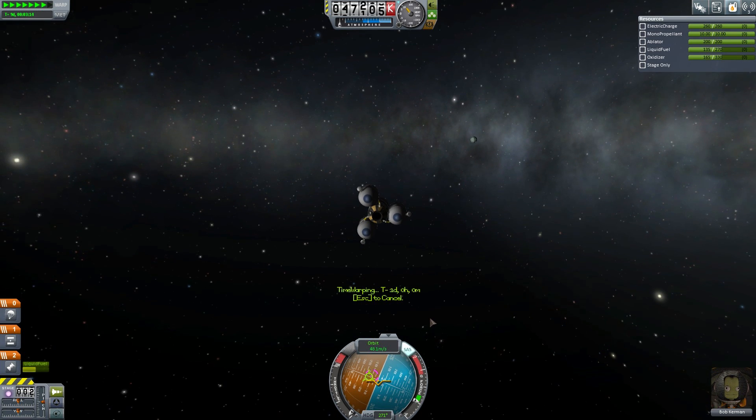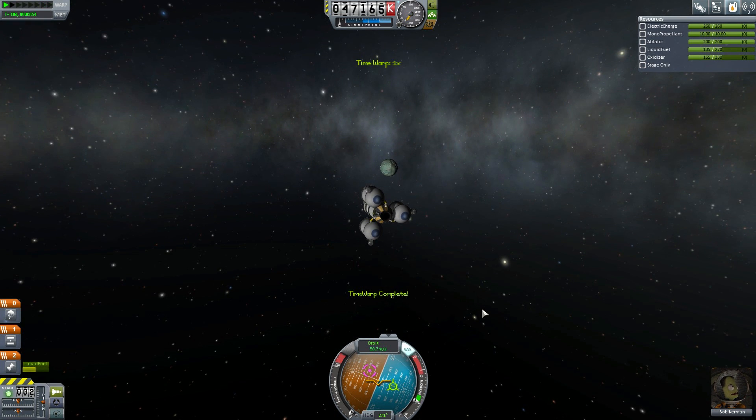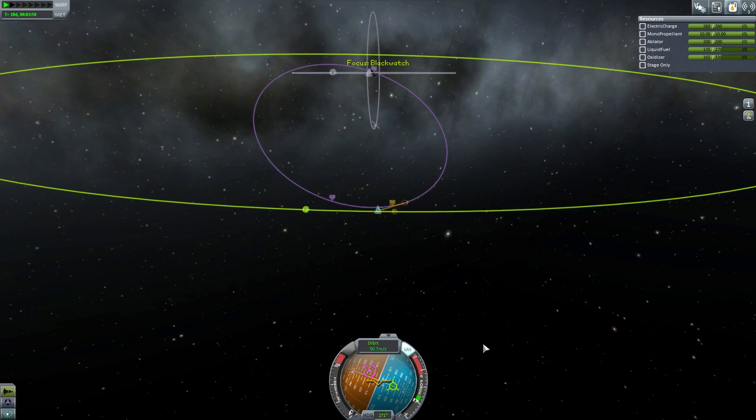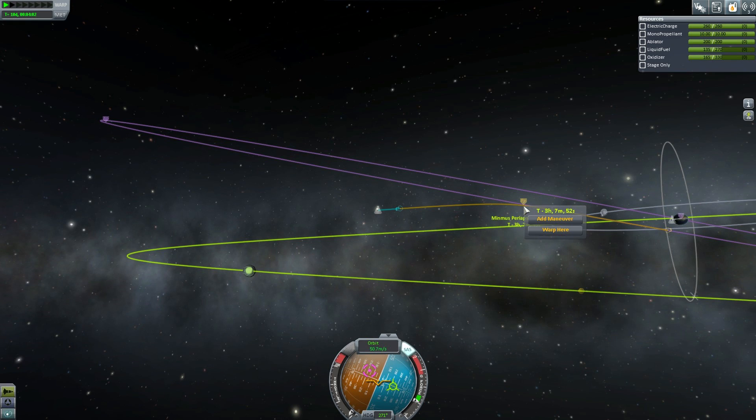Hello, it's Scott Manley here with another part of my tutorial series. We are coming towards Minmus there — this little turquoise coloured planet. We need to get ourselves into orbit, so we need to slow down.